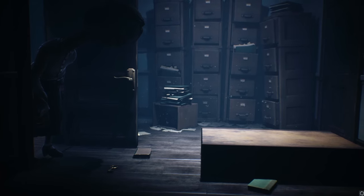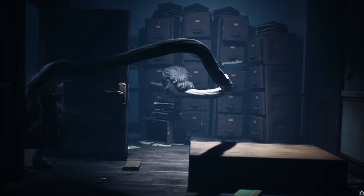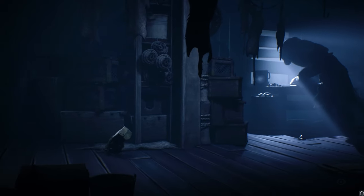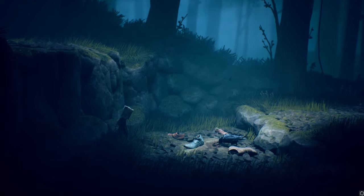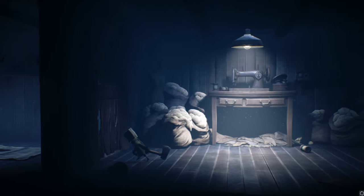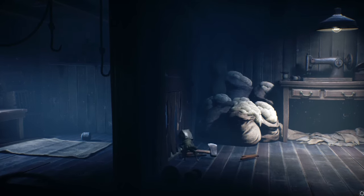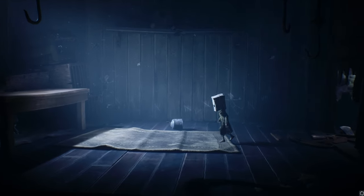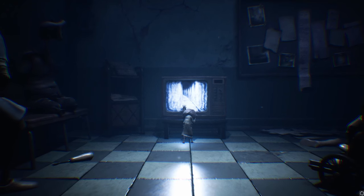Where The Girl Who Loved Tom Gordon is grounded in reality, the world of Little Nightmares is a bleak, warped land where everything towers over you. With only one exception, the only other people you come across are all trying to kill you. It's a world in which you're constantly finding scores of empty sets of shoes and clothes, and the implication there chills me. That's how Little Nightmares 2 does all of its storytelling — there's no dialogue, almost no text, just eerie and disturbing imagery and symbolism and a wordless plot.